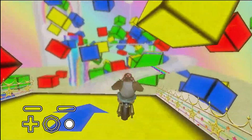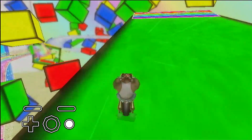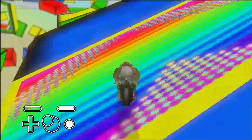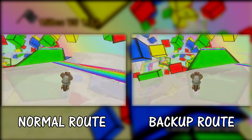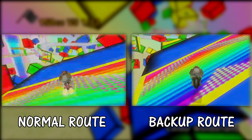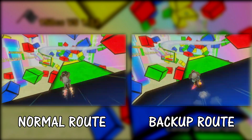The other strat for this section is to align to the very left of the boost ramp on the green block and do a wheelie off that part of the block to land on the boost below. Unfortunately, this strat is also just slightly slower than the regular route. However, all three strats can be used to avoid items or other racers.